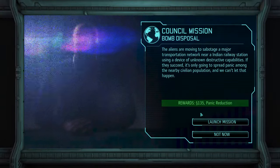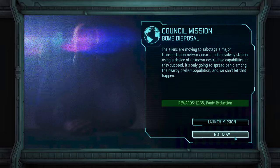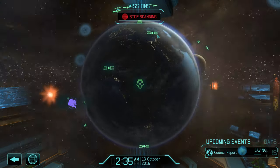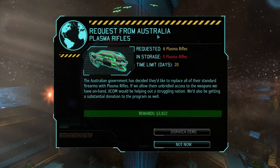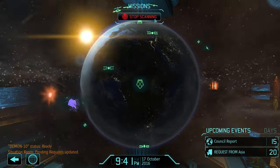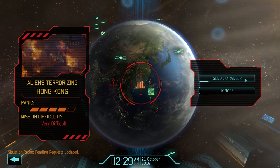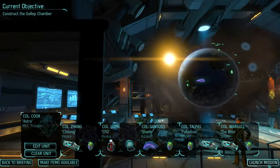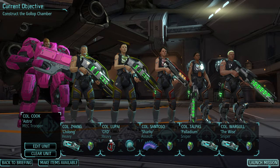Up next we have a council mission waiting for us, but just like landed UFOs, those are missions that we can ignore. This will result in a bit of a panic penalty, but overall nothing that we need to worry about just yet. A request for six plasma rifles will then swiftly be ignored, and soon after the first important mission of the episode finally appears. Skipping the council mission has resulted in a moderate panic increase across Asia, but if we successfully complete this next terror mission, then those numbers should go down again.